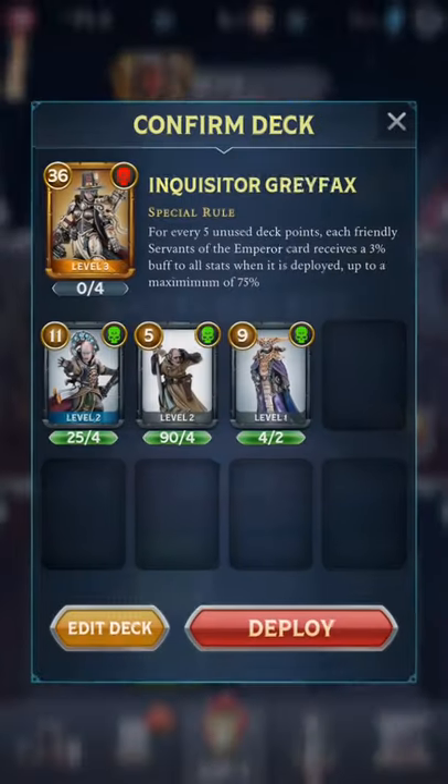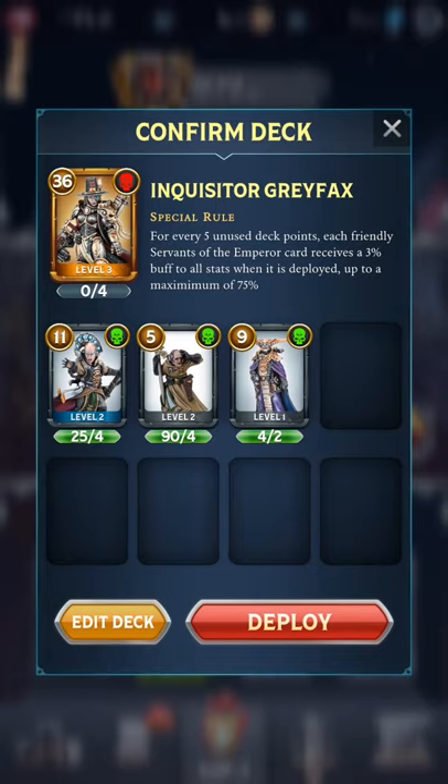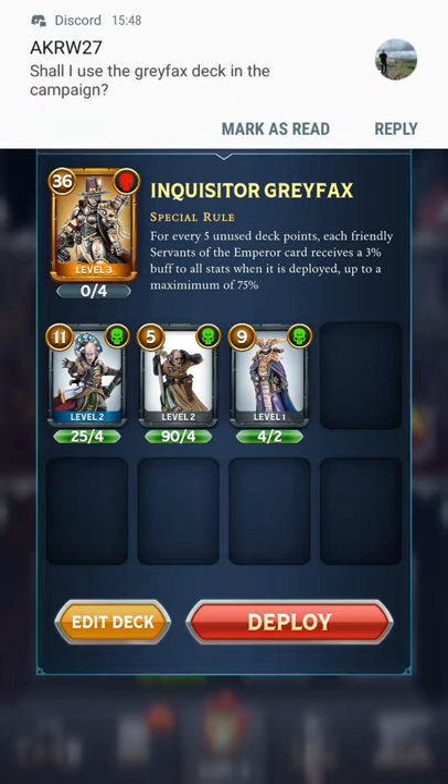So what kind of deck have I come up with? As you can see, it's quite a small deck. I've written down all the cards that have the Elite keyword. For range, the cards that can be used are around 8; for Psykers, only 4; and for melee it's 3, 6, 9, and 11.